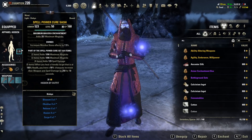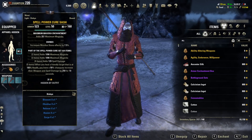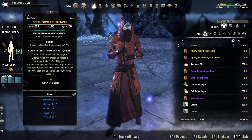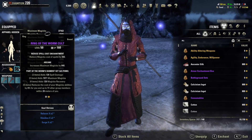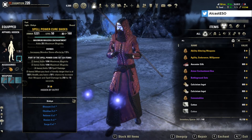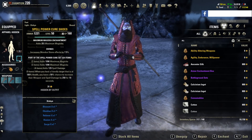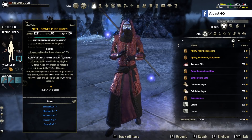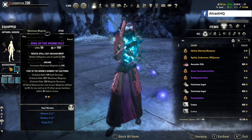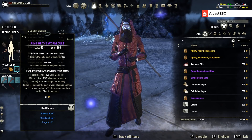On my website you can find a lot more good gear combinations. This is just one setup. Here we have 5-piece Warm Cult with 5-piece Spell Power Cure — it's more or less a standard setup. Spell Power Cure should always be on a healer because it gives so much spell damage to your damage dealers and yourself. Warm Cult is nice for Magicka setups because it reduces their Magicka ability cost by 4%.